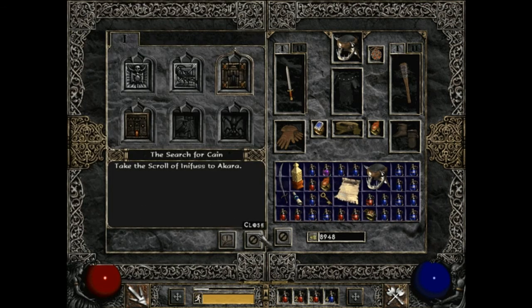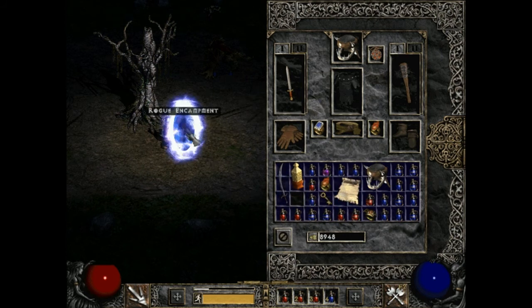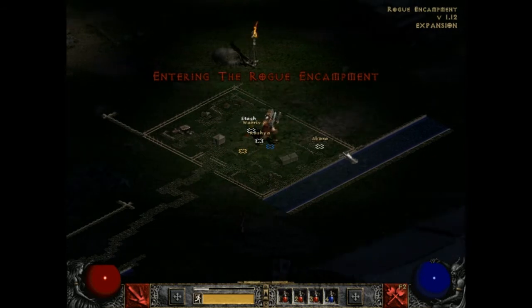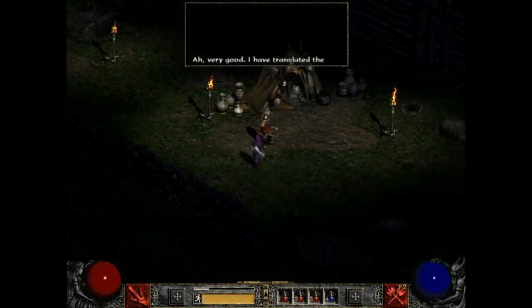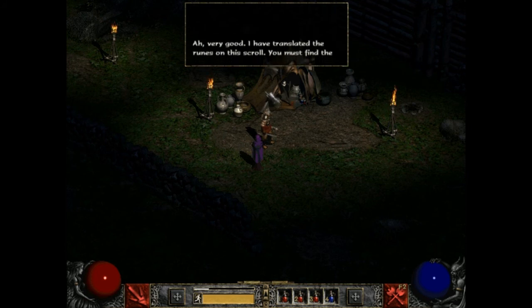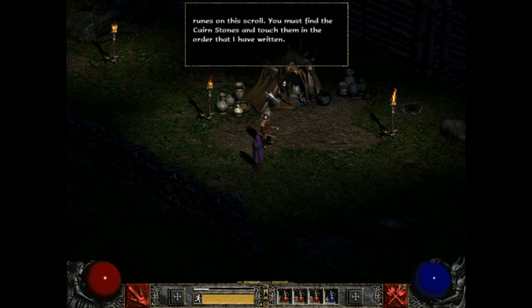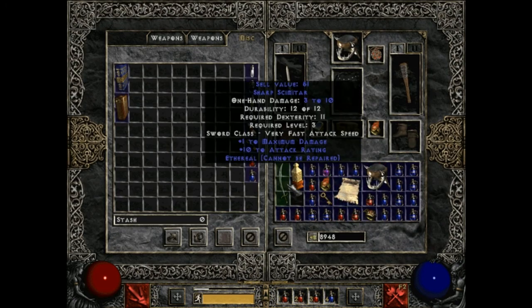They could have rolled the scroll up so it only took one inventory space, just like the scroll of identify, but no — keep it open, taking up four slots. One of the cool things about Diablo 2 is you get these things called scrolls of town portal, which let you open a portal, go back to your town, do whatever you want, and if you choose, take the portal back. It's also very helpful for co-op — if your partner dies you can open a portal, they'll see it in the camp, and as long as you're in the same party they can use it to come straight back to you. Who needs buses and trains? We've got scrolls of town portal.